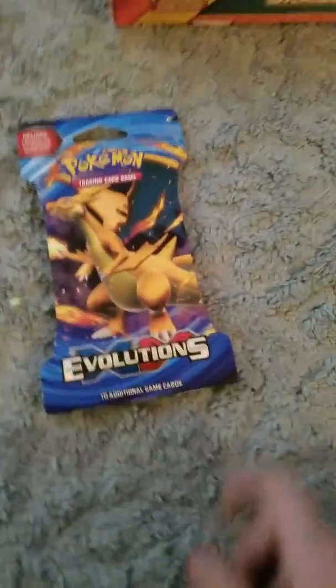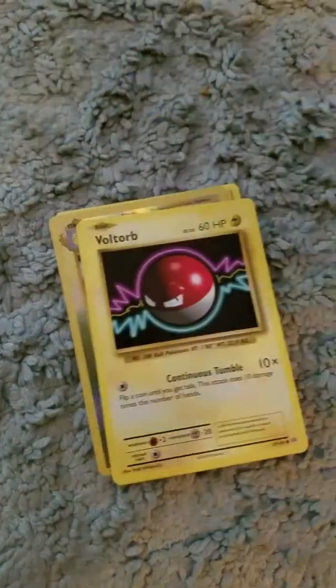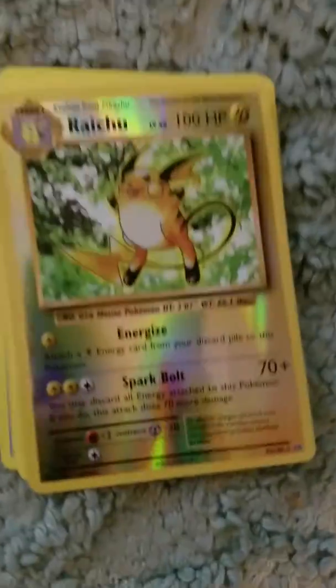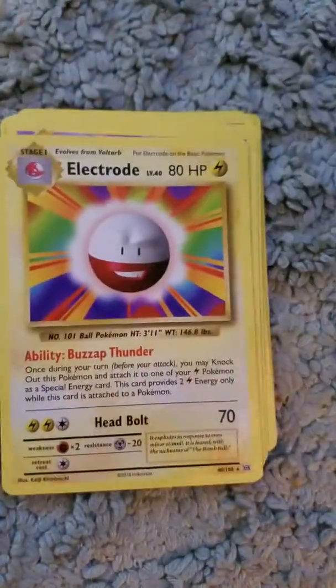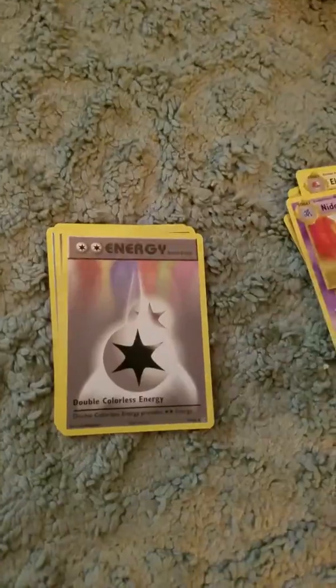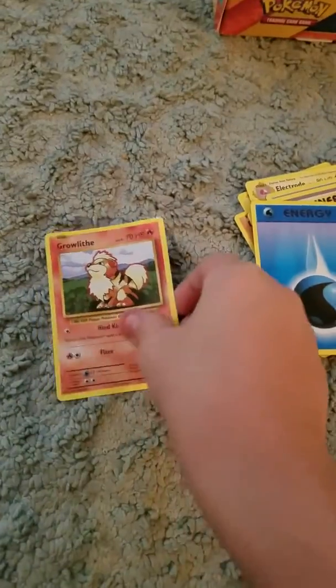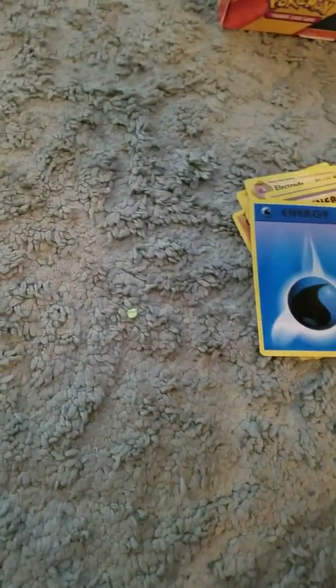First we're going to open up the small Evolution 5 with some magic. Time to see what we get. We got a Machop, a Voltorb, Diglett. Oh, it's a Raichu — is that a holo? An Electrode, a Nidorino. Is that a double color? There's Energy. This is a Charizard Spirit Link, a Water Energy, Growlithe. Okay, that was all.